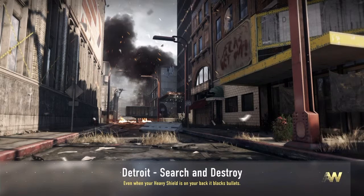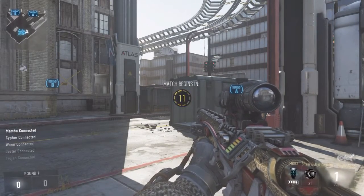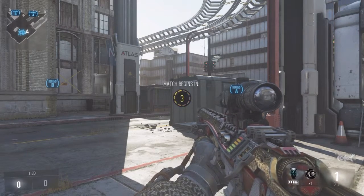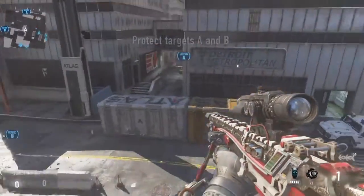When you spawn in, what you are going to want to do is pick Atlas because that is the defending side — for the A and B sites. It is the receiving side every time. Then just go set up at A or B, wherever you feel comfortable, and wait until your bots get there so you can trick-shot on them.